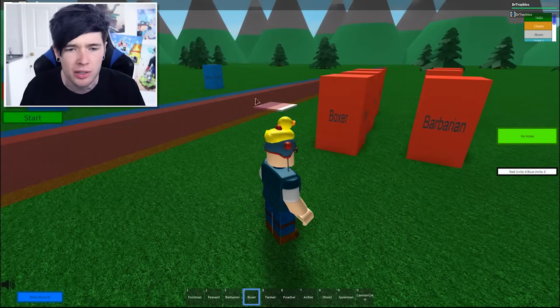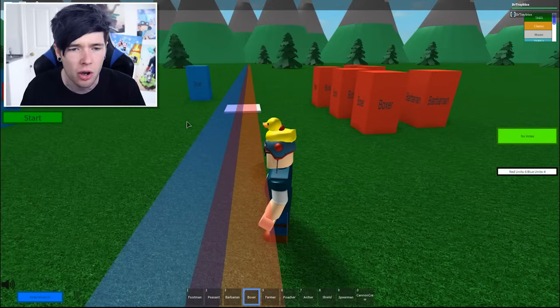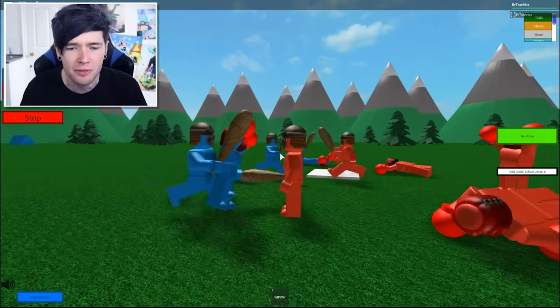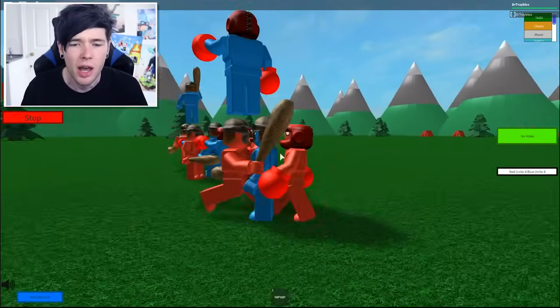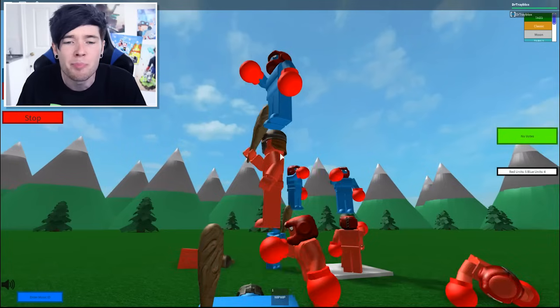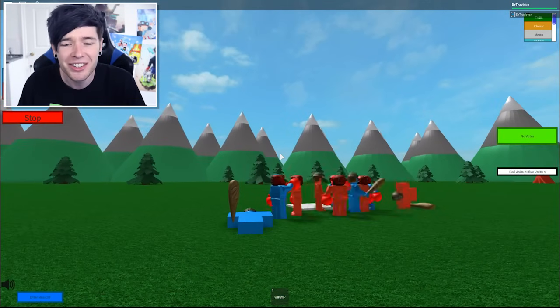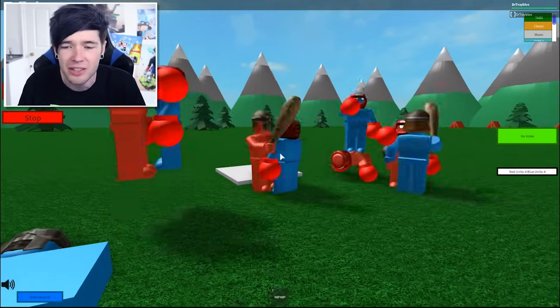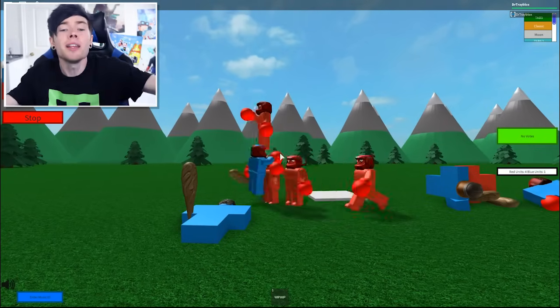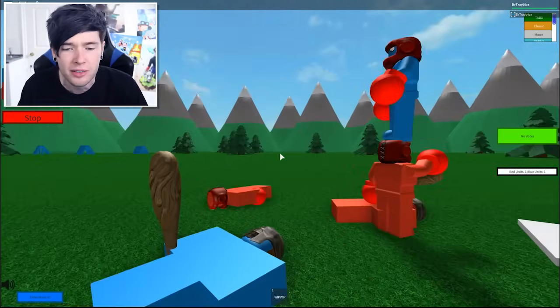Boxers — I'm guessing — will just like box each other. So let's give that a go really quick. Press start and here they go. Look at those boxing gloves. Go on, take each other out, punch each other. Look at this giant tower — I have no idea what is going on right now. They are fighting, these guys are floating. What is going on? There's sorcery happening.